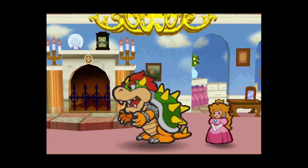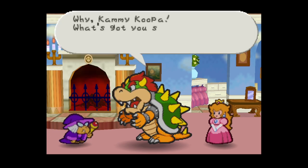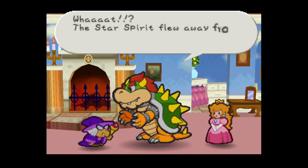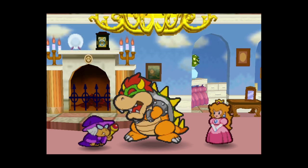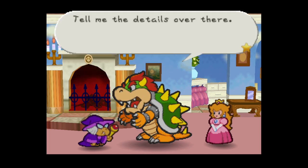Kammy Koopa rushes in with a problem - the star spirit flew away from Tutankoopa's castle! King Bowser tells her to keep her voice down so Princess Peach won't hear. They move to discuss the details elsewhere.